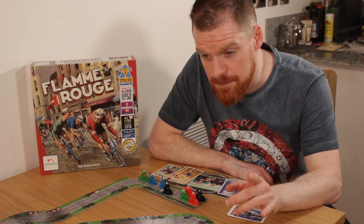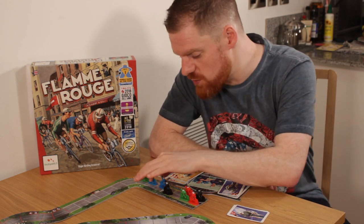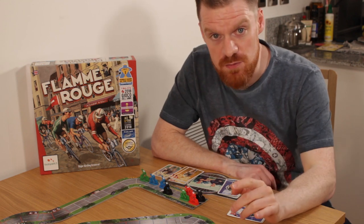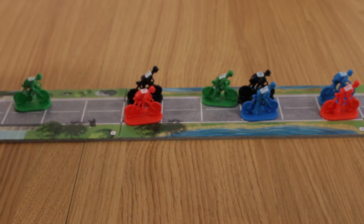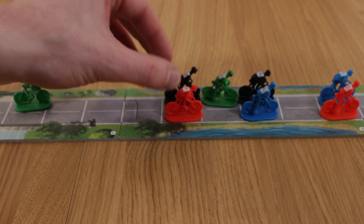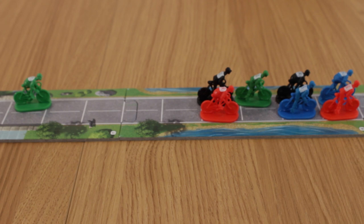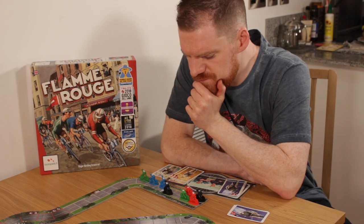Then there's slipstreaming. If you're clever, you will end your rider's turn with a one-space gap between the rider in front. Then your rider will use that character's slipstream to get one free space of movement, making your cards much more efficient. If your rider is at the head of a pack, he'll take that pack with him, as each rider expertly manoeuvres to take advantage of the track state. So the best thing to do would be to keep your riders one space apart — playing a five card from one rider and a three card from another means you're absolutely guaranteed to benefit from slipstreaming, right?